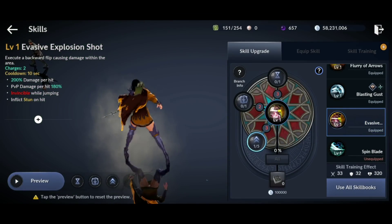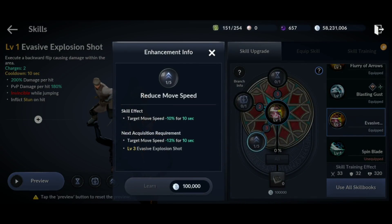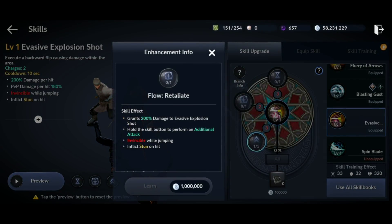One of the most annoying skills in the game — Evasive Explosive Shot. It comes with two charges on a 10 second cooldown time. It does 200% damage per hit. You get invincibility while jumping, and it inflicts stun on hit. For its sub-skills, one reduces the cooldown time by 2 seconds. The next grants 200% damage to Evasive Explosive Shot — if you hold the ability in, you get invincibility and it inflicts stun on hit.